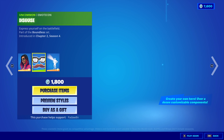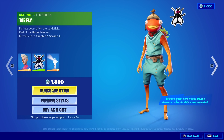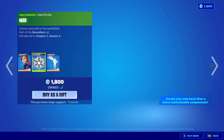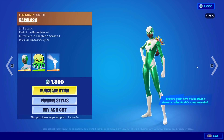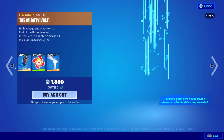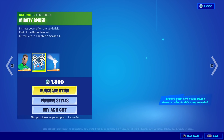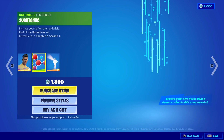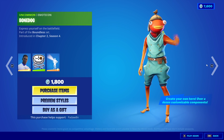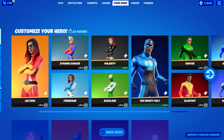First off we have the Joltar skin, then we have the Disguise and then we have the Dynamo Dancer, the Fly, then we have the Firebrand with the Acrid, and then we have the Polarity with the Web, and then we have the Backlash with the Nightmare, and then we have the Mighty Vault with the Red Cyclo, and then we have the Hunter with the Spidey Spider, and then we have the Blast Off with the Subatomic, and then we have the Hypersonic with the Bone Dog, and then we have the Super Ducky and the Wonderlust.